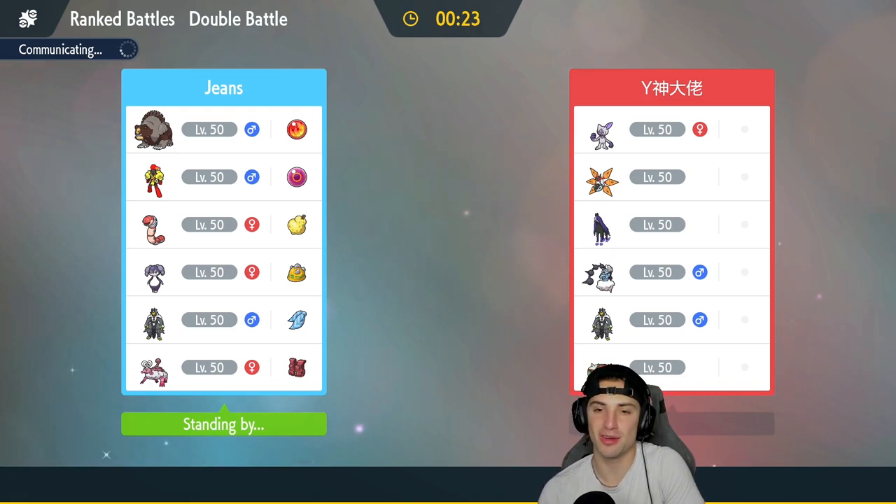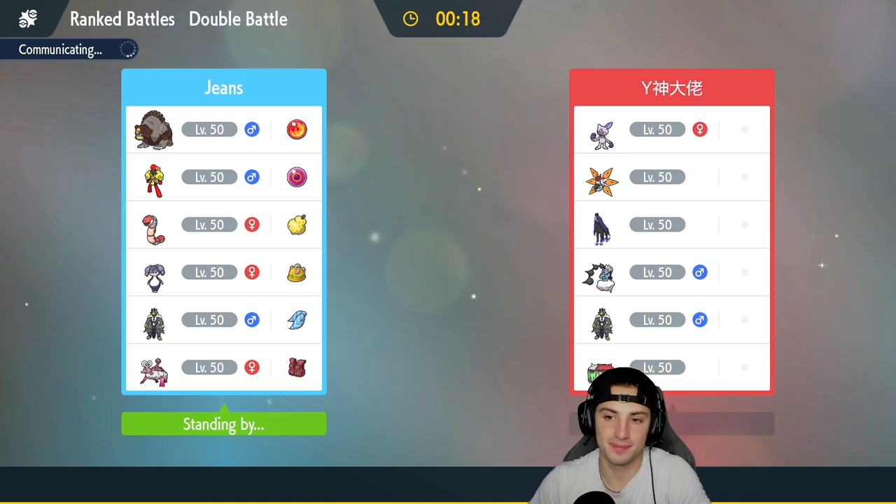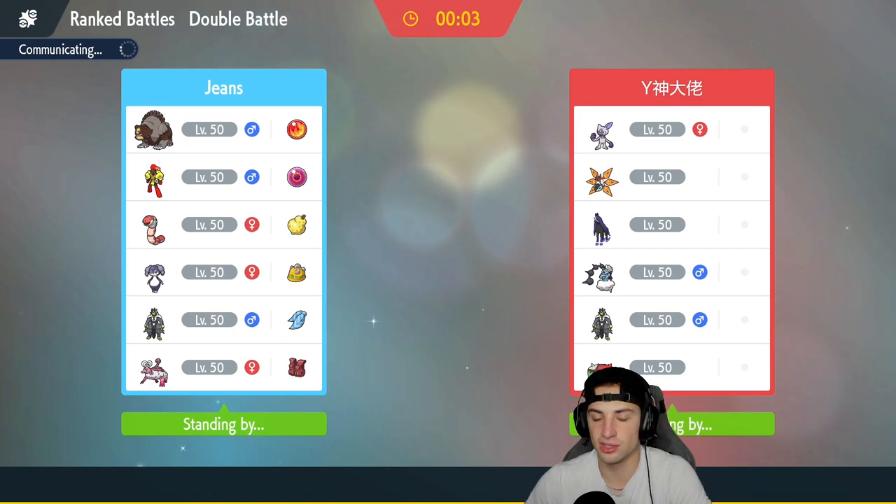I wonder who they're going to lead — I think Sneasler is going to come out. It does learn Fake Out which is exactly why I want to go Indeedee and Armarouge. In Regulation D, having Psychic Surge especially when teams have no surge control is just huge — no Fake Outs, no Sucker Punches, no Aqua Jets, no Extreme Speeds. Everything is just beautiful.